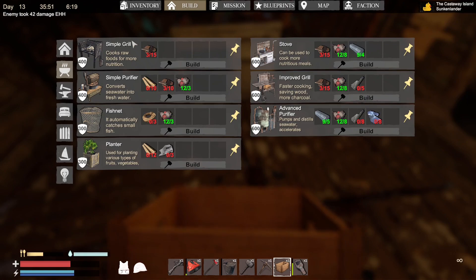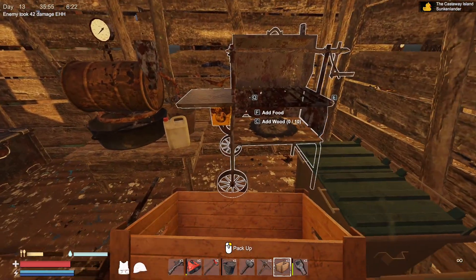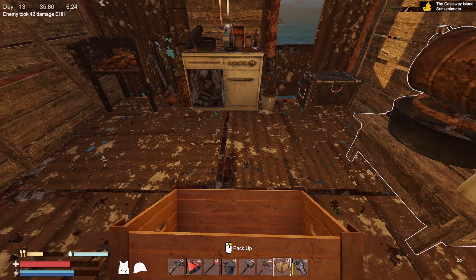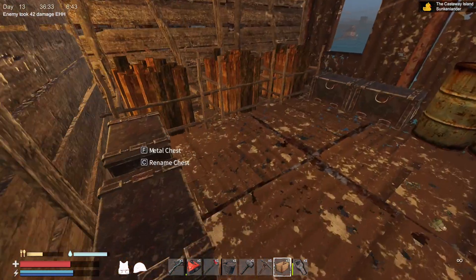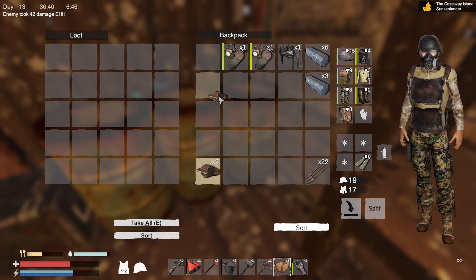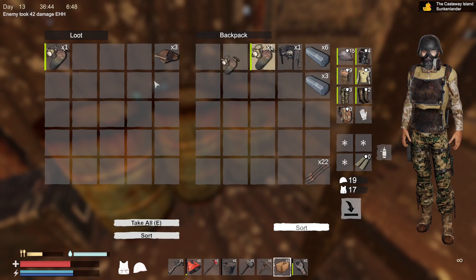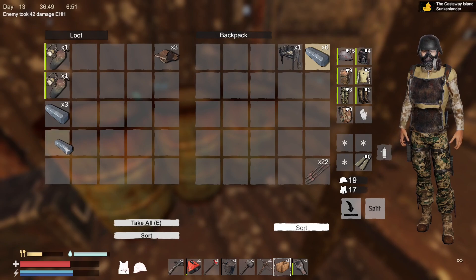Improved grill and simple grill — I've only got the simple grill. Oh, that's an improved grill — okay, that's not even needed. I'm going to stick the components away because they're actually worth more to me than pretty much other stuff. The metal can go in there. I will put the two tanks in there for the moment, along with the iron as well, so I know where it all is.